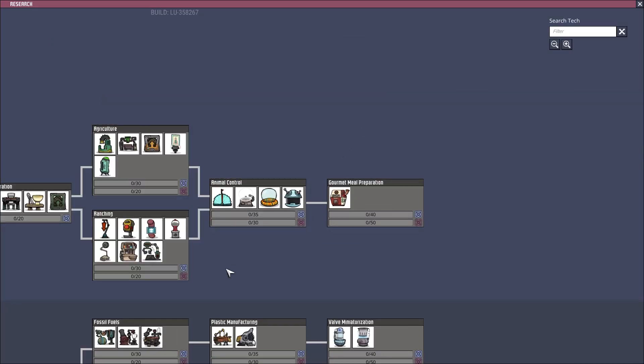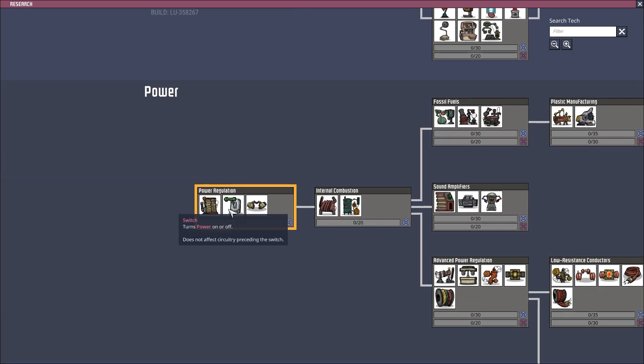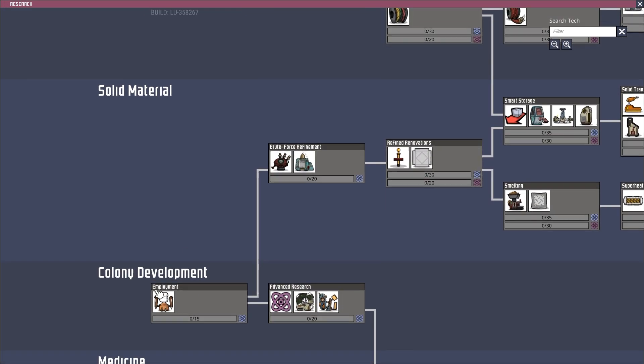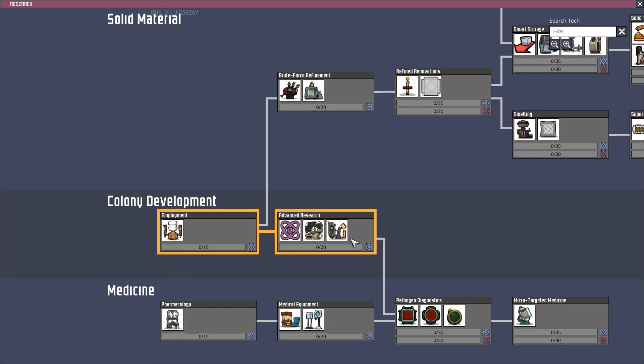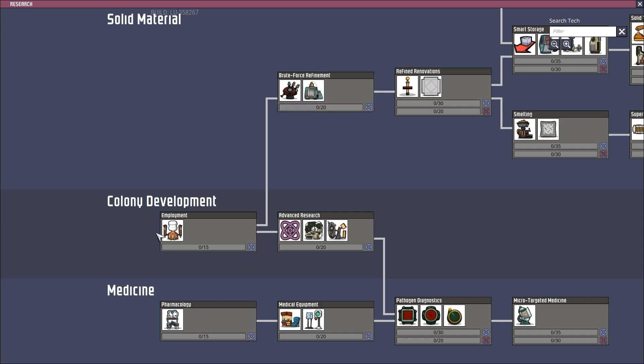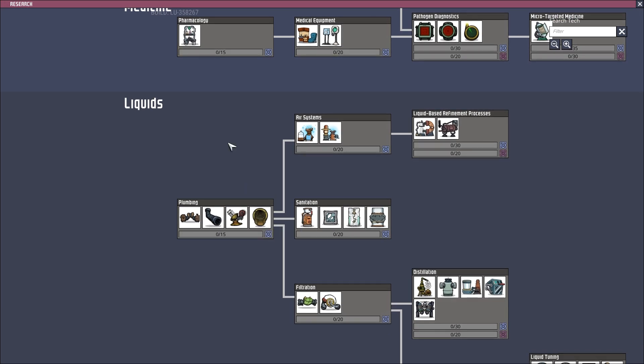Keep going on research. I don't think I need meal preparation yet. Power? I don't think I need power yet. Medicine might be a good idea. Liquids? Yeah, I think liquids — we'll go with that. Maybe not the best thing, but.